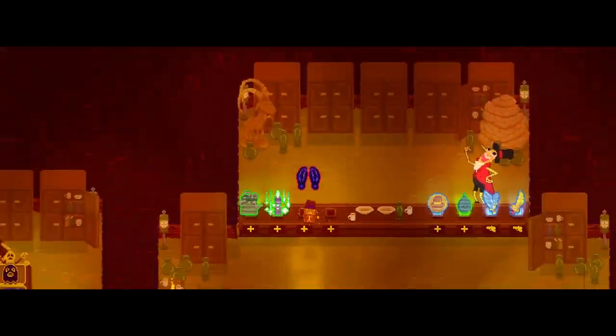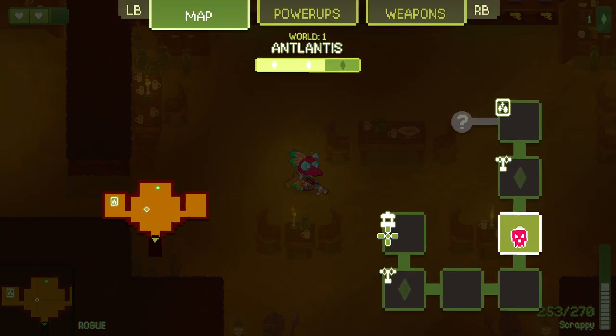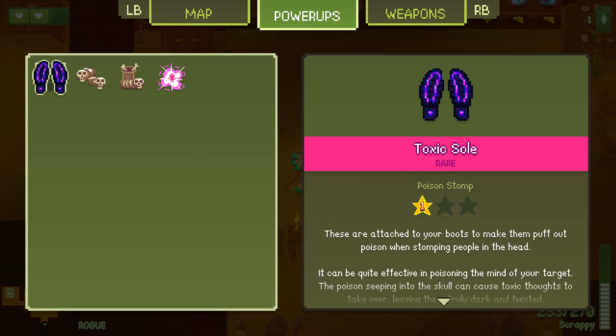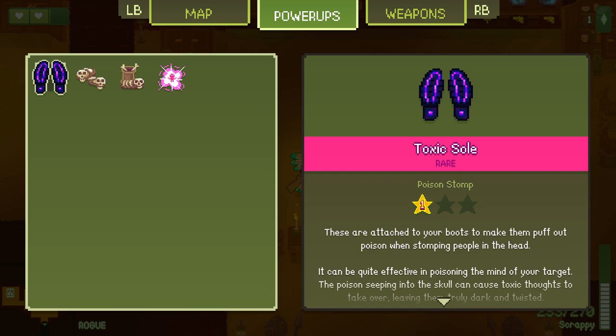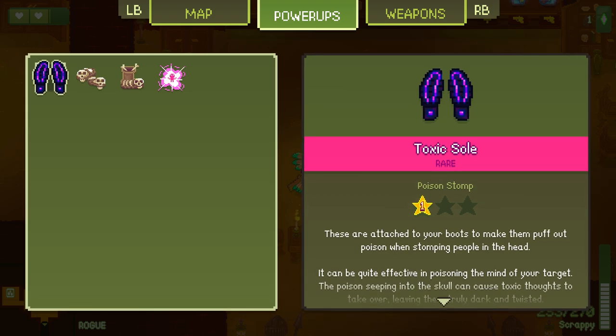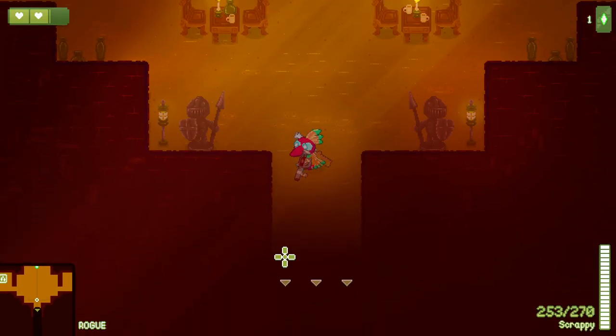Toxic souls - what the heck? What happened there? I'm confused. Did I buy a loot box, or did I get an upgraded version of an item? These slippers are imbued with atomic power - a combo stomp with these will bring forth real skeleton burns, and when you land on the ground they release. These are attached to your boots to make them part poison when stomping on people's heads. So we've kind of got a stomp build going on right now.